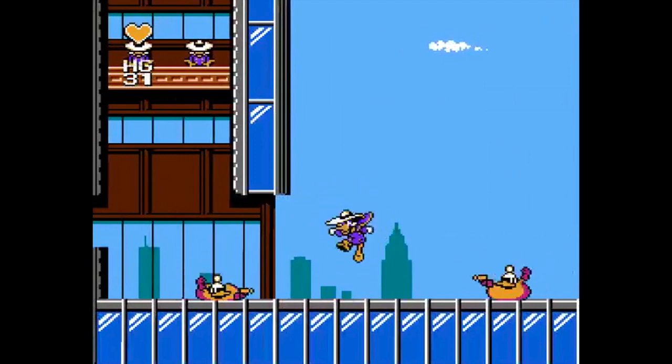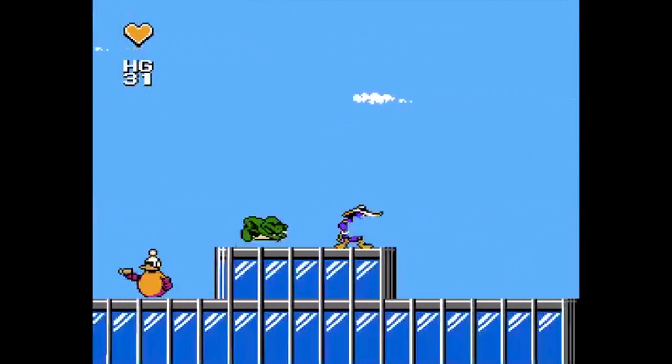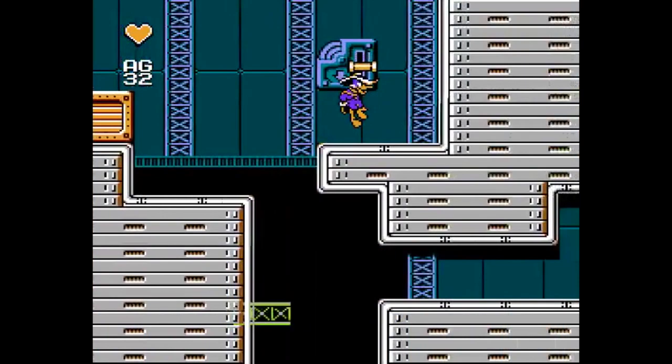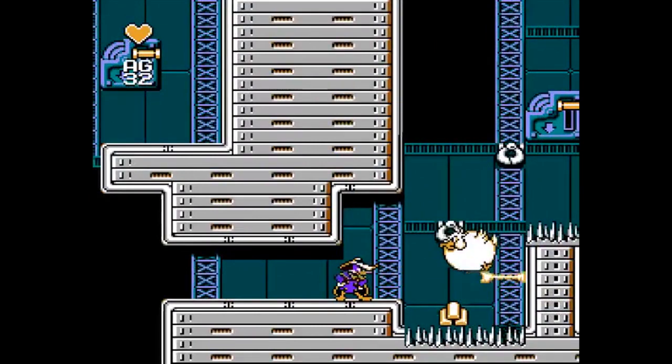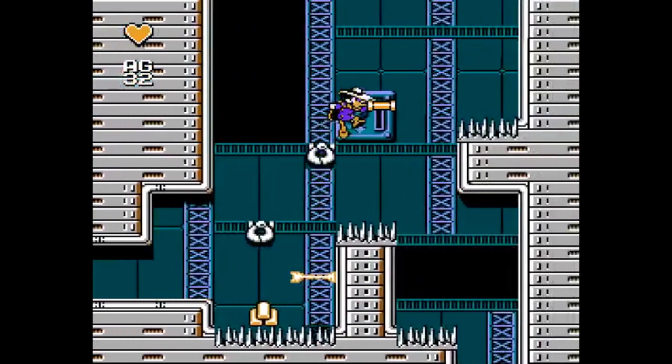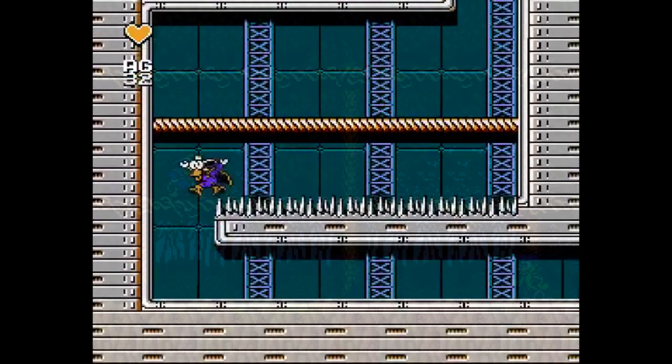One special shot shoots balls of gas that fall to the ground as soon as you shoot it, splitting into two bullets that go in opposite directions — left and right — when it hits the ground. Another shoots plunger arrows that you're able to jump off of once they hit the wall. Lastly, there's an electricity power-up that shoots two bullets in diagonal directions, but it's pretty much worthless because it's extremely hard to hit anything with it.